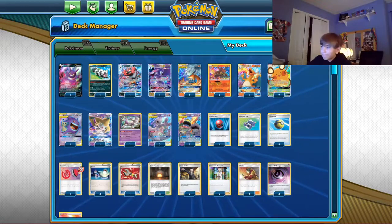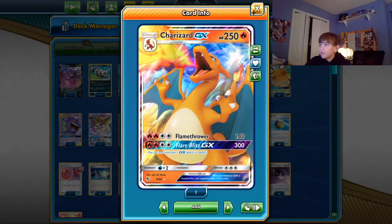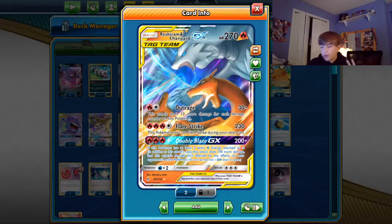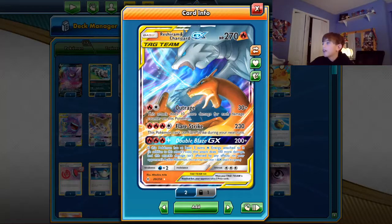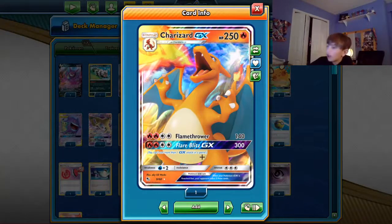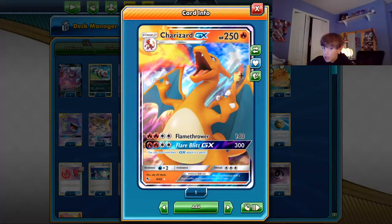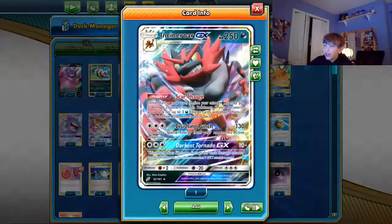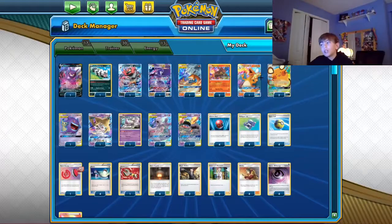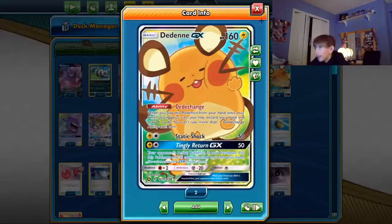Charizard's Flamethrower pairs well with Flare Strike since you obviously can't use Flare Strike twice in a row. But the main point of this card is Flare Blitz GX — for four energy it does 300 damage. If your opponent is playing smart and not putting a lot of damage on your Mew and Mewtwo, then Incineroar essentially does nothing — that's when Charizard comes in and just does 300 damage.